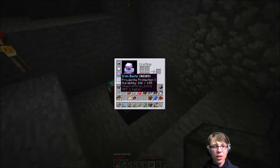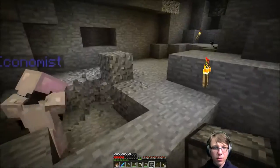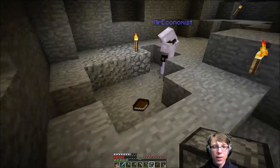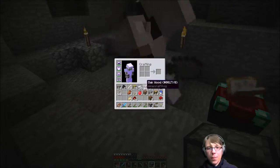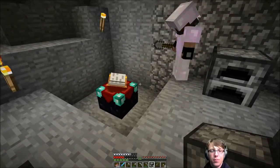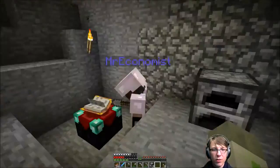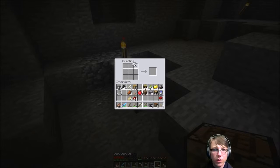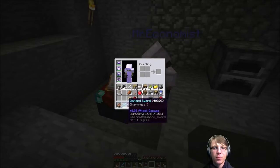I've got a full suit of protection except for the projectile protection on the iron boots, and a sharpness one diamond sword. I have some books and lapis — three left, awesome, so we got seven. Maybe I should have done the bow too. Actually, should I give the bow to you? Power one is about as good as I can expect. I don't feel like making iron bars. Protection one book, sharpness one book — very nice.